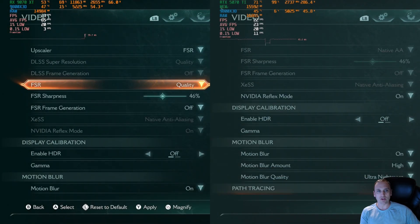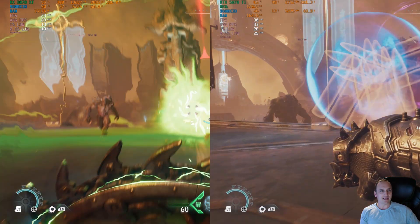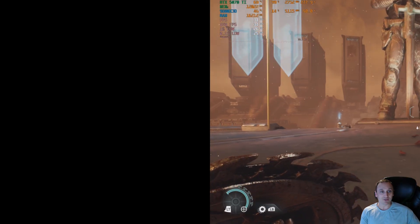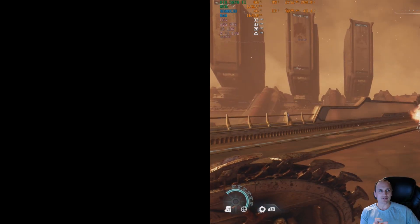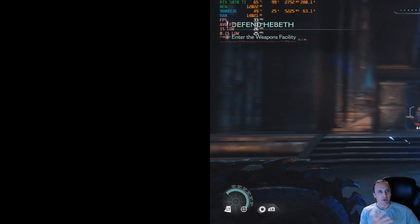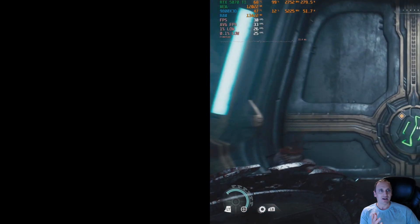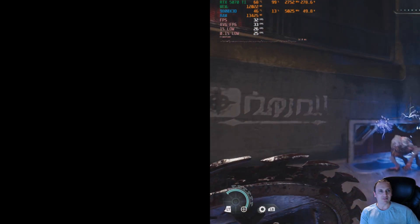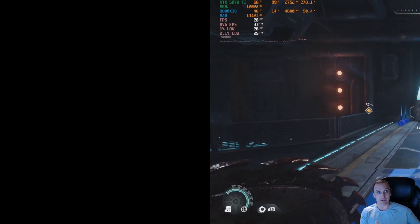Now turning upscaling on to quality at 4K with path tracing on, the 9070 XT crashed again — just too demanding. We were getting 20 FPS, but that's not enough. This may come down to NVIDIA having released a driver to support path tracing, whereas AMD has not yet come out with a driver — so it'll be interesting to see how well it performs if they do. The 5070 Ti is getting 33 FPS average, with a 1% low of 26 and a 0.1% low of 25, so the 0.1% low is still about 75% of the average FPS — relatively smooth considering the low frame rates.